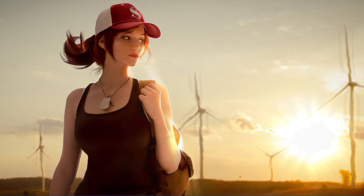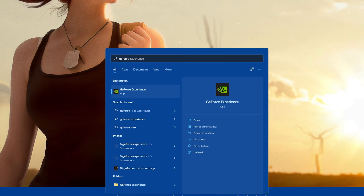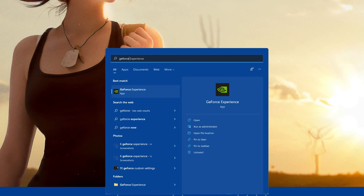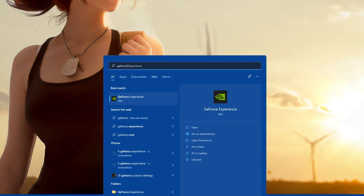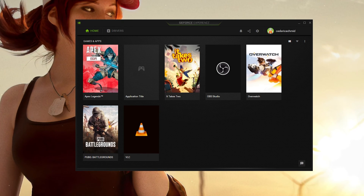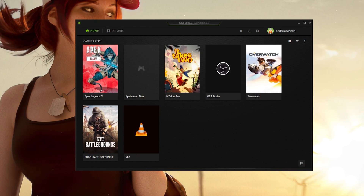First of all, make sure that your graphics driver is up to date. You can manually download and install the latest driver by clicking on the link in the video description. But I suggest using the GeForce Experience application for Nvidia users, as this will allow you to easily download and automatically install the latest GPU driver.